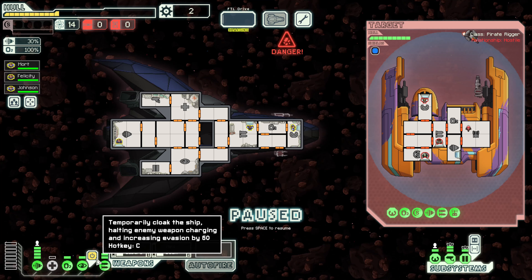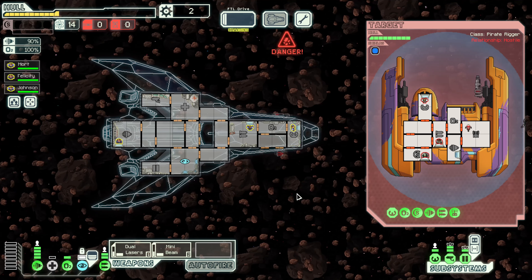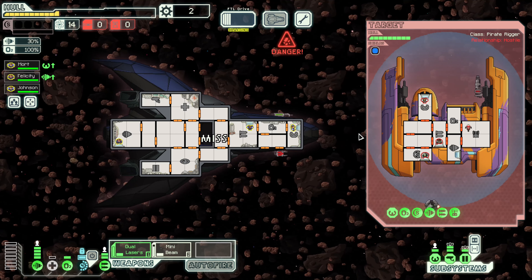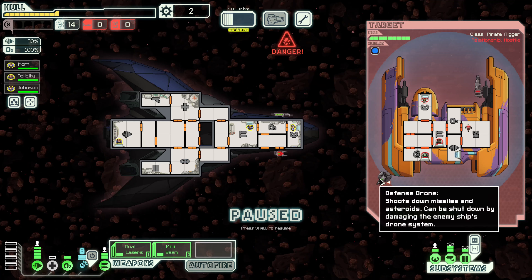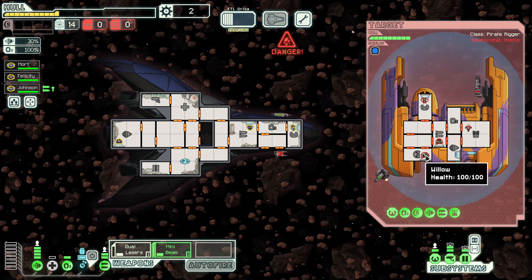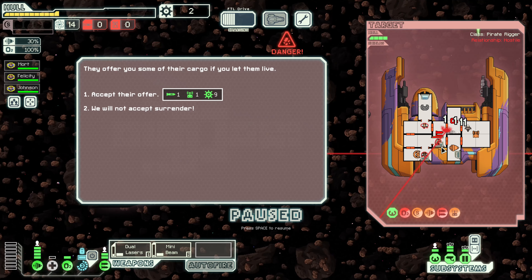Let's go ahead and dodge for a little bit. Get some piloting evasion. Their defense drone's taking out things — that's really well played but I dislike it immensely. Dual lasers, go straight to the shielding. Now that that's down, let's go to the mini beam — a little boopity-bopity-boo. We'll take out their drone system, their engines, oxygen, and a little bit of weapons. That seems pretty good to me. They're offering cargo if we let them live.